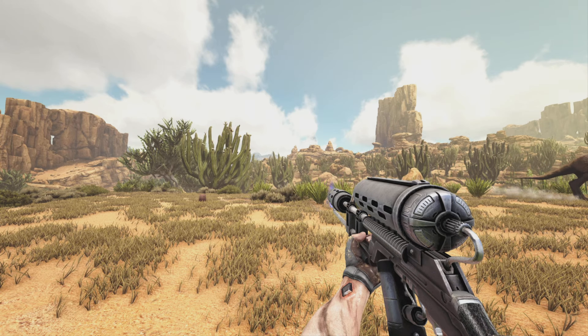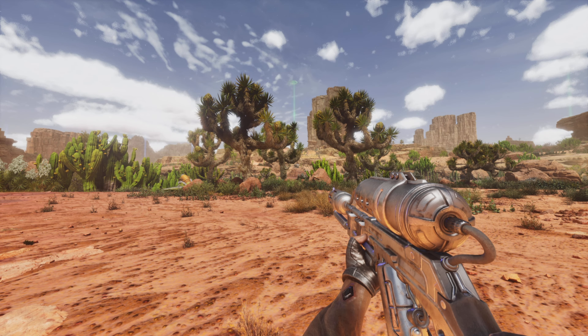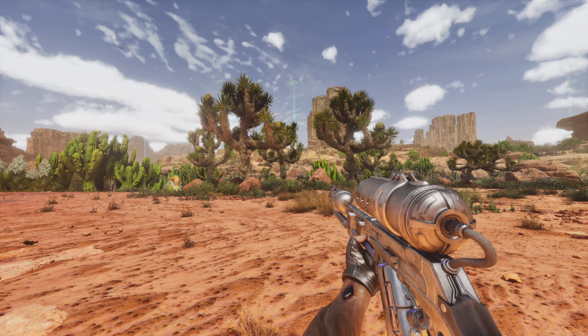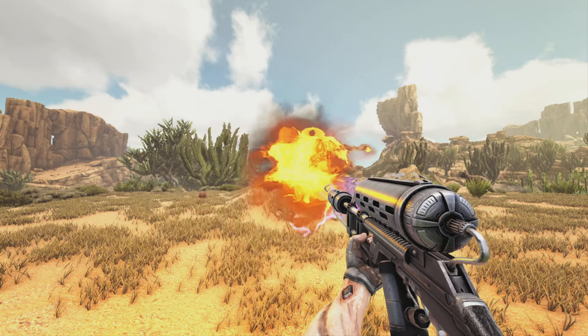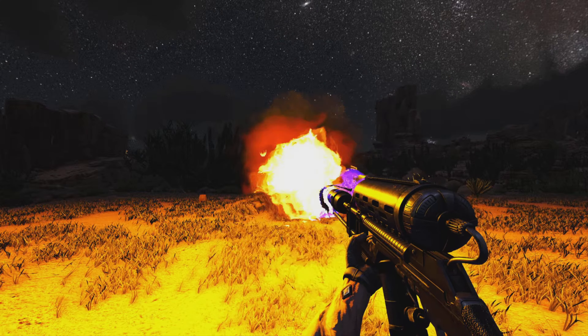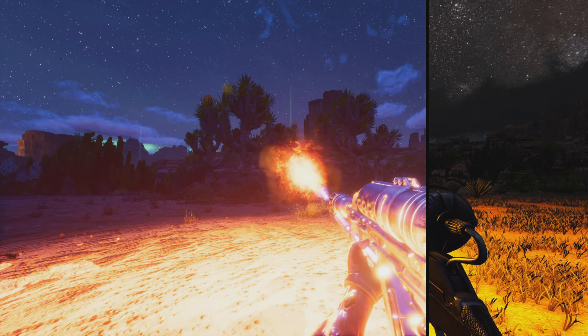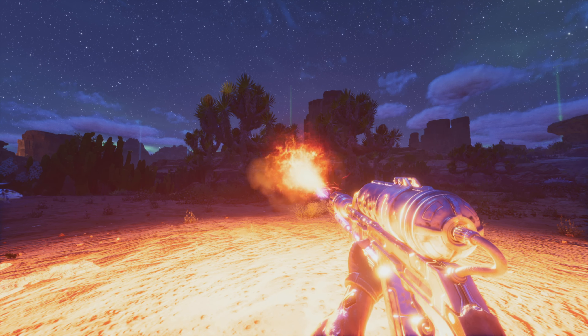Then we have the Flamethrower, which has a pretty big difference. It is a lot more metallic — there are actually reflections coming off of it, which looks pretty cool. The flame itself is a lot smaller and doesn't take up as much of the screen, which is nice since the screen isn't being entirely covered with flames. You can also see the lighting compared at nighttime in ASA.